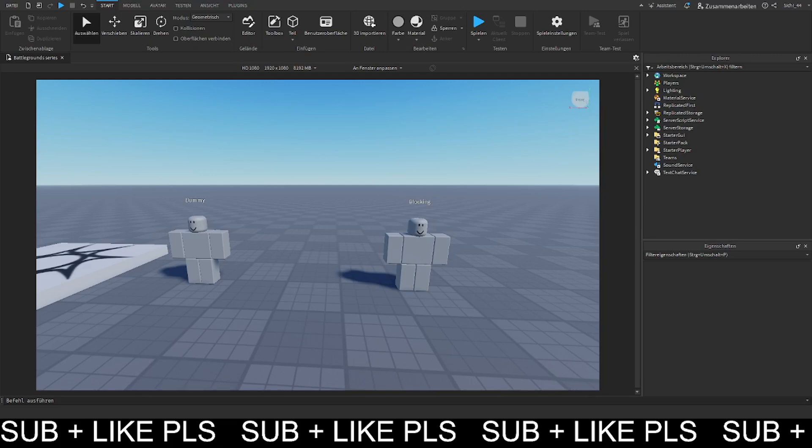Hello guys, welcome back to a brand new episode on how to make a game like a Battlegrounds game. In today's episode we will be going over block-breaking attacks, so we will be defining if an attack is going to break a block or if it's going to be blockable.